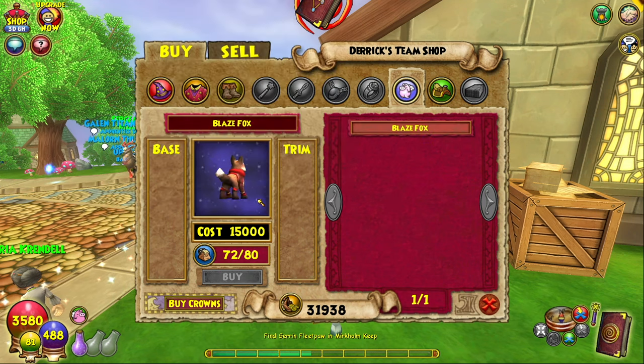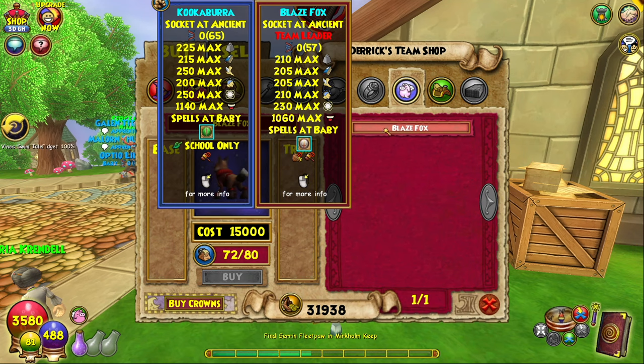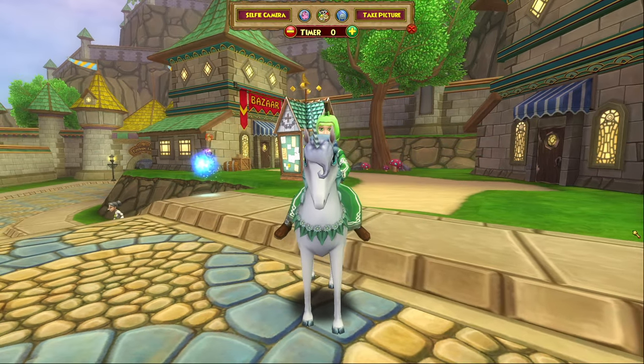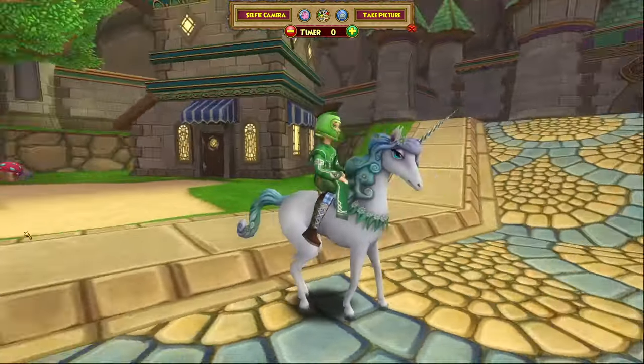You can also get the Blaze Fox pet, which is really cute — I think it has a little tail wiggle. That one is from Team Leader as well and it gives the Balance Blade. All right, I hope you guys enjoyed this video. If you did, make sure to like, comment, and subscribe down below. And I'll see you in the next one. Bye!